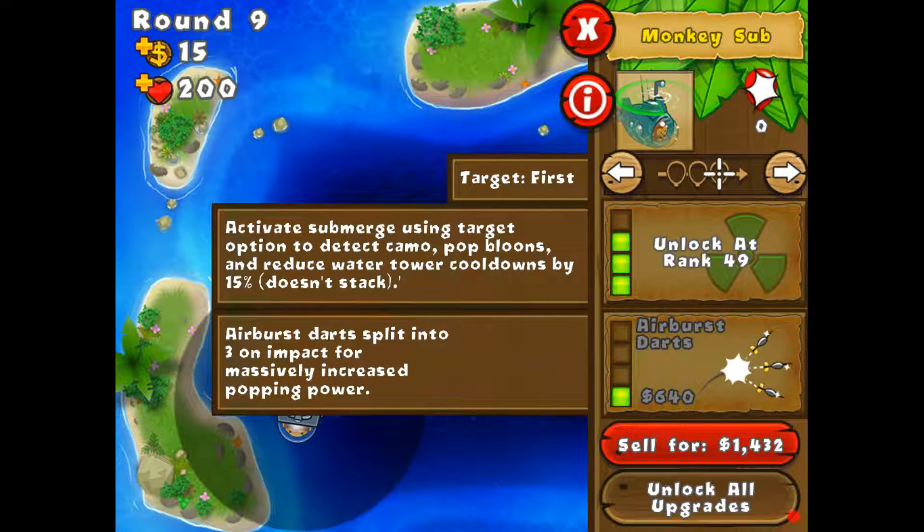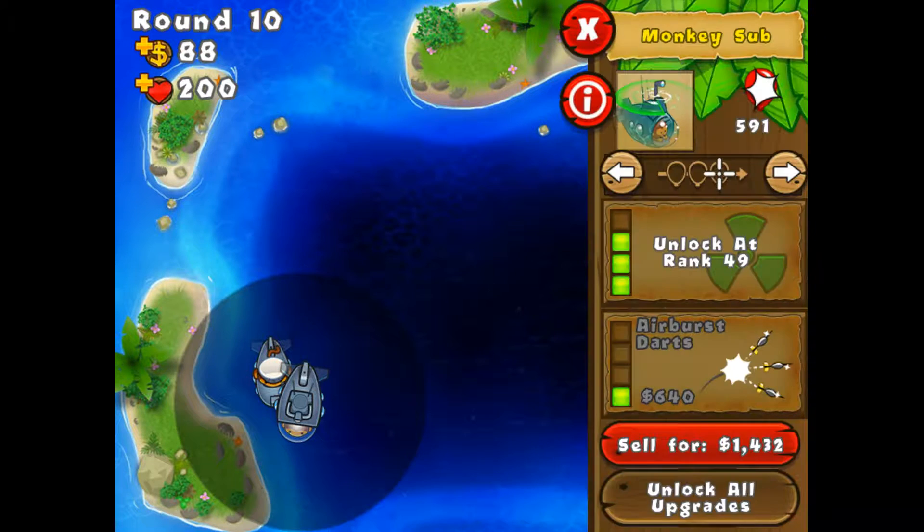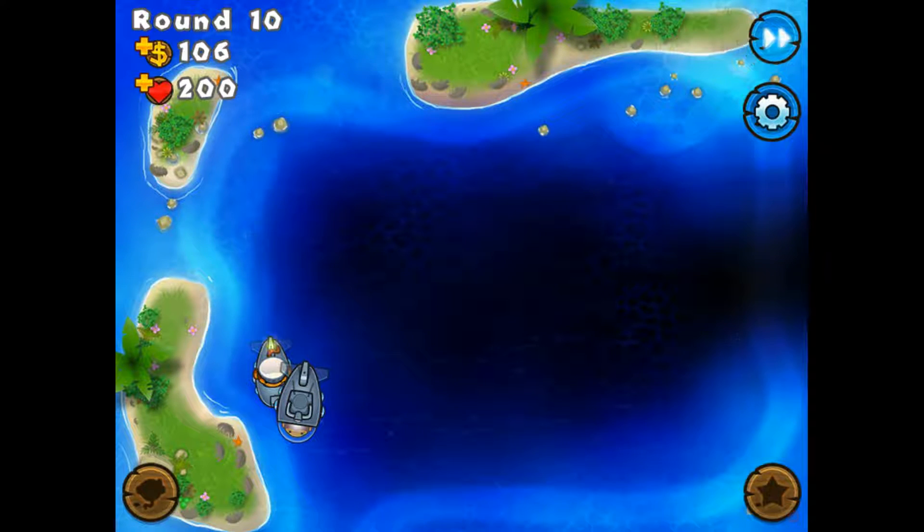Activate submerged using target option to detect camo bloons and reduce water tower cooldowns by 15%, and it does not stack. Which means you only need to get one of them, really. I will keep him like this until we get a camo balloon. We won't be able to get anything but submarines, so submarines are what we have. They're a pretty good tower.